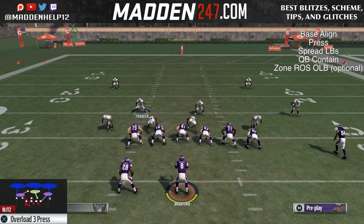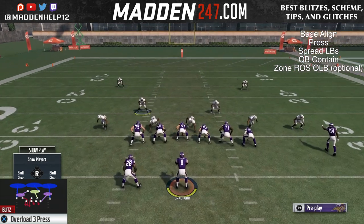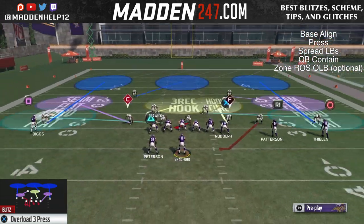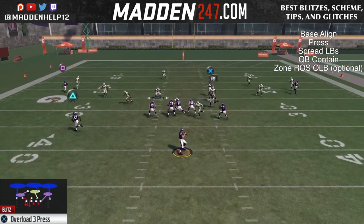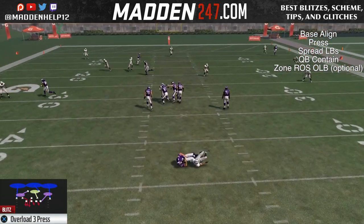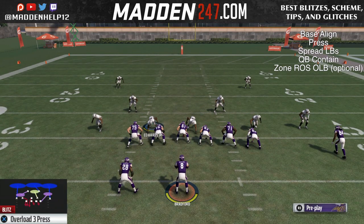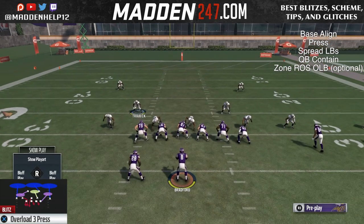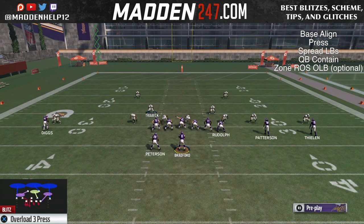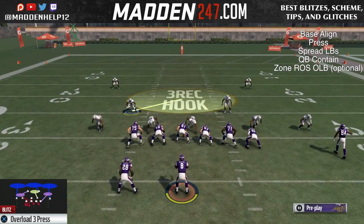So if you don't want to have the safeties deep like that — like in the nickel blitz where people bring the safeties down to mess with the running back, just in case they are blocking the running back — you can do that as well. Now you can do it sending two players and we still get it in, but it's not as consistent. So you don't want to always send two players. It is possible to get it coming through with only two players, but I don't recommend doing that every single time. Either send the three-man pressure or the four-to-five man pressure.